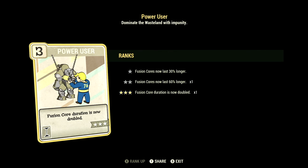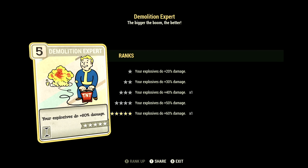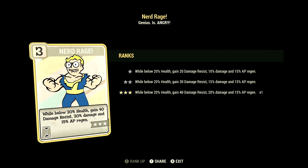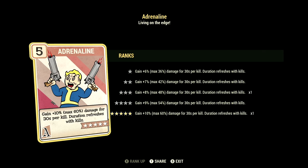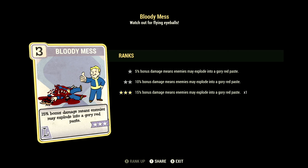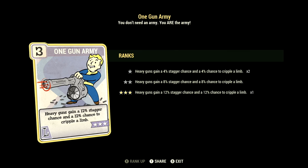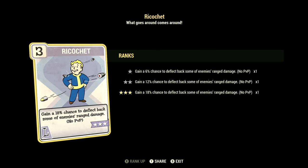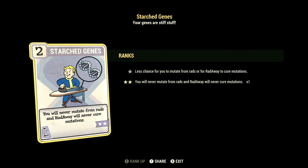Over in Agility, we have 11: Action Boy at 3 stars — action points generate 45% faster — Adrenaline at 5 stars — gain a plus 10%, up to max 60%, to damage for 30 seconds per kill; duration refreshes with kills — and Dodgy at 3 stars: avoid 30% of incoming damage at the cost of 30 action points per hit. Over in Luck, we have 15: Bloody Mess at 3 stars — 15% bonus damage, enemies may explode and go red paste — Better Criticals at 1 star — VATS criticals now do plus 50% to damage — One Gun Army at 3 stars — heavy guns gain a 12% stagger chance and a 12% chance to cripple limb — Ricochet at 3 stars — 18% chance to deflect back some of your enemies' ranged damage, no PvP — Classic Freak at 3 stars — negative effects for mutations are reduced by 75% — and Starched Genes at 2 stars: you'll never mutate from rads and Radaway will never cure your mutations.